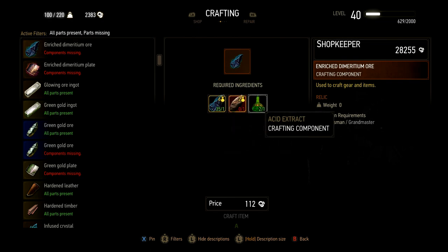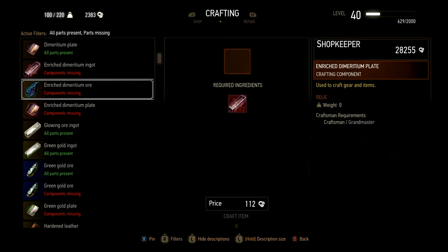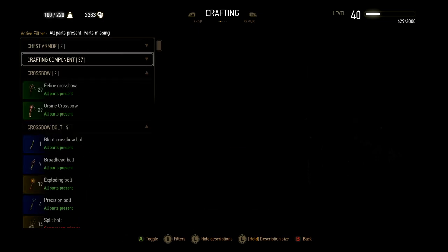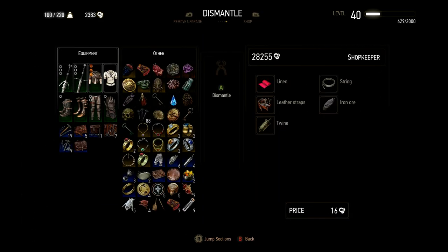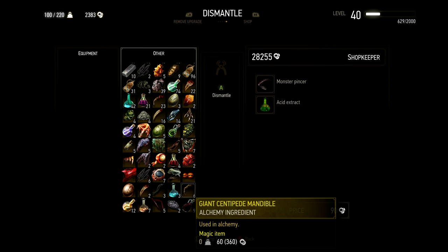Another example is Dimeridium Ore — you may not have a lot of those — which is used for the Enriched Dimeridium Ore, which you need for the ingot and then the plate. If you don't have any, maybe you have some Dark Steel and Meteorite Silver that you can convert into Dimeridium Ore. If you don't have Dark Steel, maybe you have Dark Iron Ore and Steel Ingots to convert into Dark Steel. If you don't have Meteorite Silver, maybe you have some Silver Dust or Meteorite Ore. Don't go running off to farm or buy from merchants when you can create the components yourself.